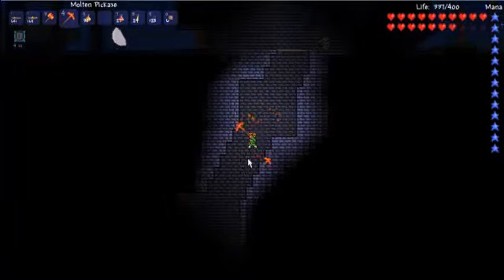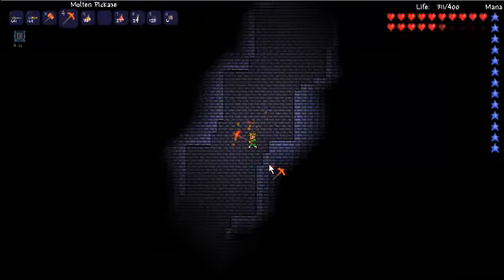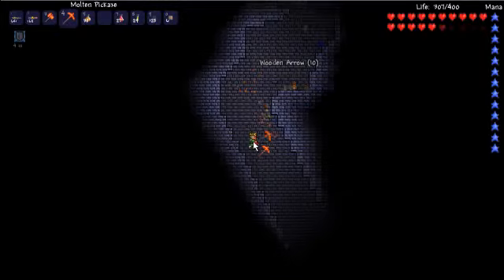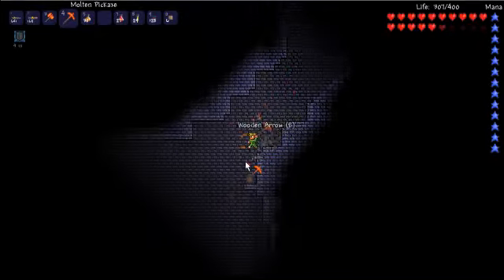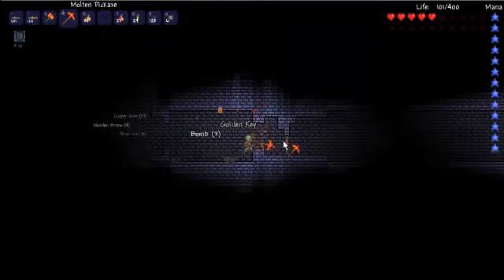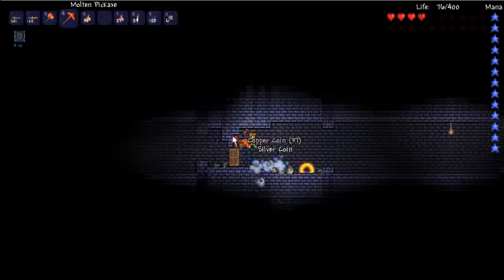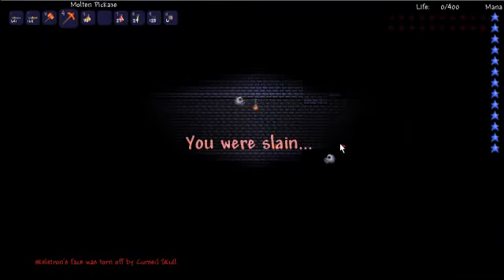This dungeon is pretty useful if you have golden keys. There's a bunch of golden chests everywhere. Pretty much inside every normal pot you're going to find a golden key. Also, by killing the zombies and the skeletons you have a chance of getting a golden key drop. There are also dungeon slimes which drop a golden key 100% of the time, and the pots — whenever you break them you have a chance of getting one too.